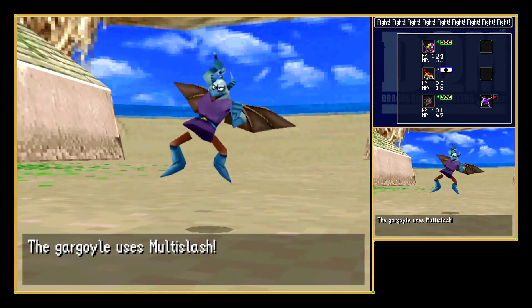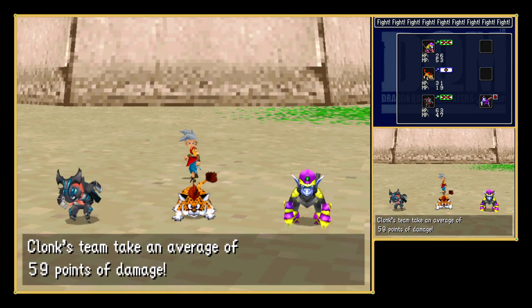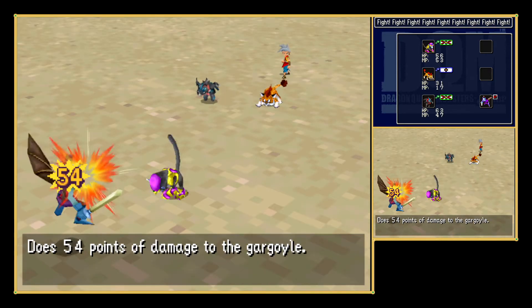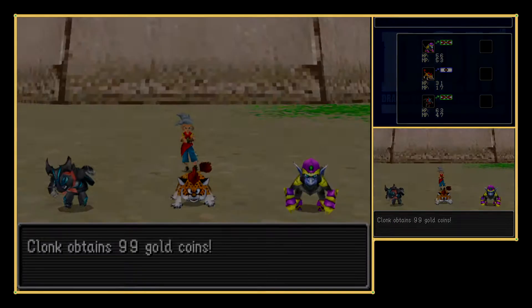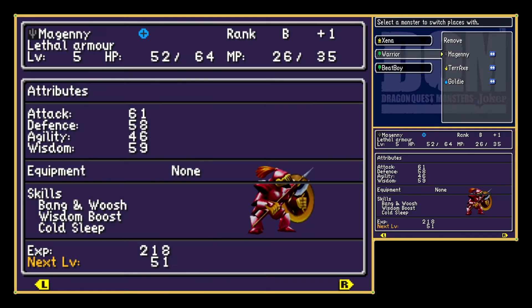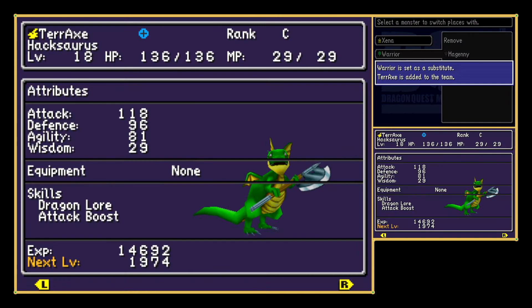It is down, and the other guy has Multi-Slash — and it's Oomph'd as well! I need to defeat them quickly. Oh, that one has Heal — I should not have given it Heal, because now it has an open field. Wait, never mind — that was not the case so I'm happy. I'm not happy about needing to heal again though. Let me do that, then switch Warrior with Terrax.